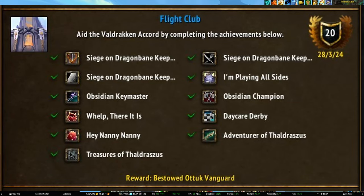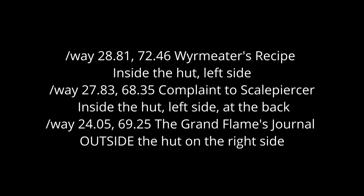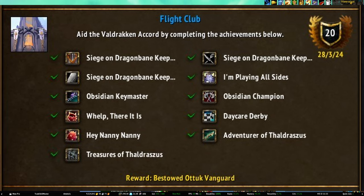For Valdrakken, there's the Flight Club achievement. You're going to need to do a Siege of Dragonbane Keep for Home Sweet Home — the siege event is up every two hours. For Snack Attack, you'll want to feed Beef — that's the big frog that pulls the cart at the start of the event — 20 times. Just find the little sparkling slugs, pick them up, run them back to Beef, and hit the extra action button to feed them. Chiseled Record requires clicking on three tablets in the Dragonbane Keep area — this can actually be done even when the event is not active. I'm Playing All Sides requires that you hand in a restored Obsidian key to all four NPCs in Obsidian Citadel. Each key requires 30 key fragments and three key framings from farming mobs in the Citadel area. You need to pick either Wrathion or Sabellian for the week before you do the hand-ins, but you can hand in to every NPC in one week.